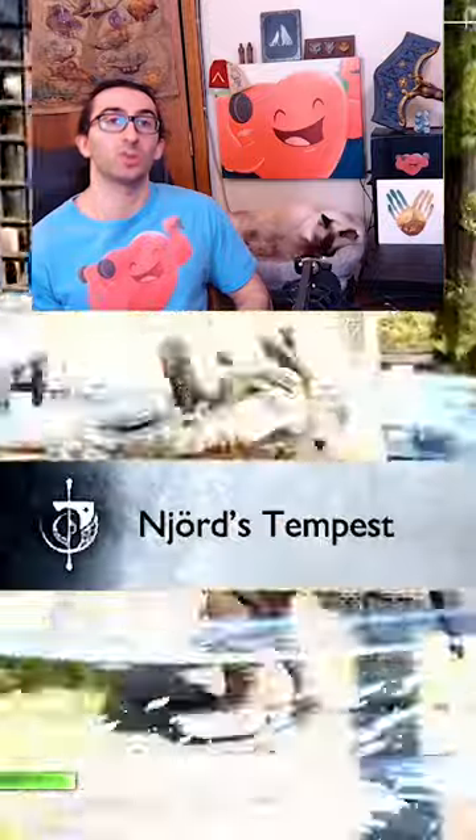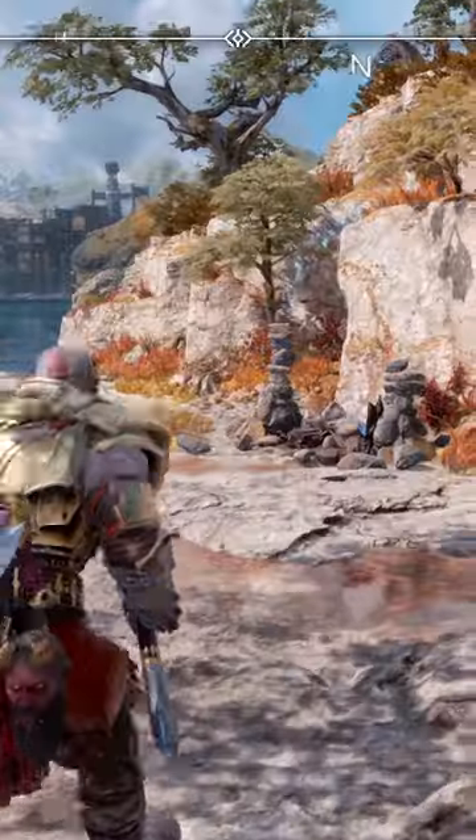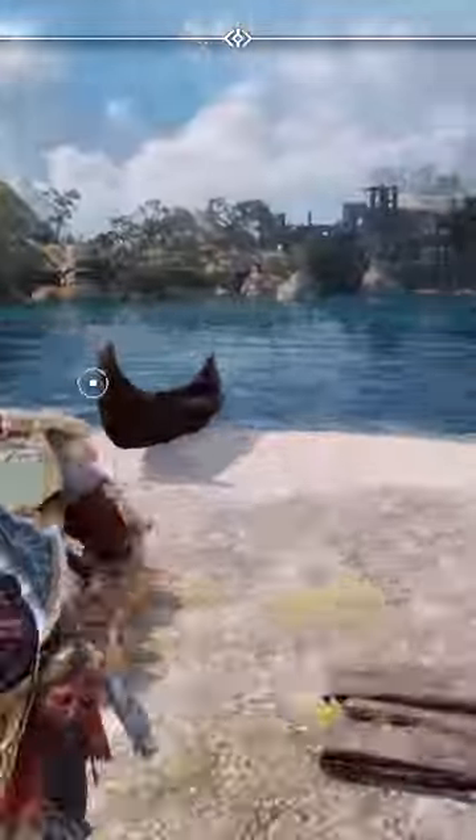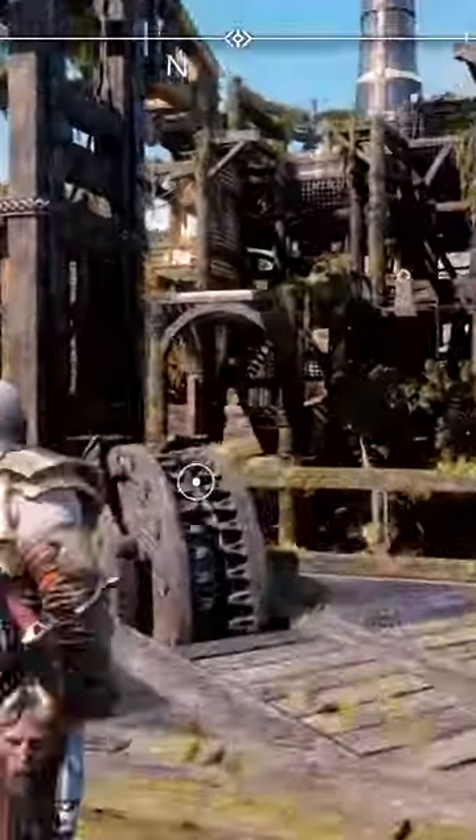To get Nóatún's Tempest, which is a rapidly spinning melee attack, go to Svartalfheim, the Watchtower of Mystic Gateway. It's going to be on your right side when you head toward the boat. Head toward the left a little bit and dock here, then go up this chain. Climb up and look to the right for this wheel.